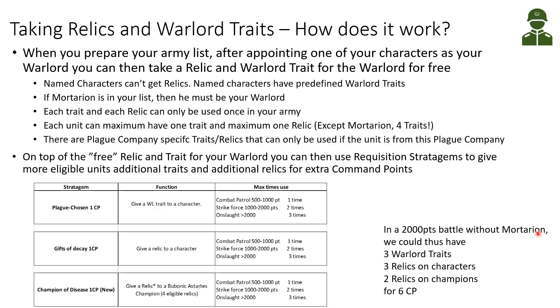In a 2,000-point battle without Mortarion, we could have three warlord traits — one for our warlord and two with Plague Chosen — and three relics on characters: one free, and two from Gifts of Decay. We could also give two relics to champions. So basically we would be using six command points maximum to fill our army with relics and traits. I'm not saying we should always do this, but we have the possibility to put a lot of traits and relics on characters, champions, and warlords.